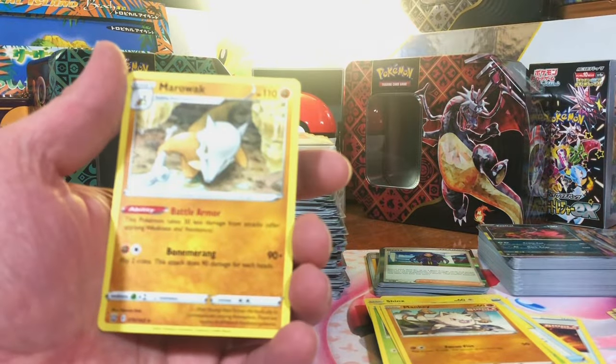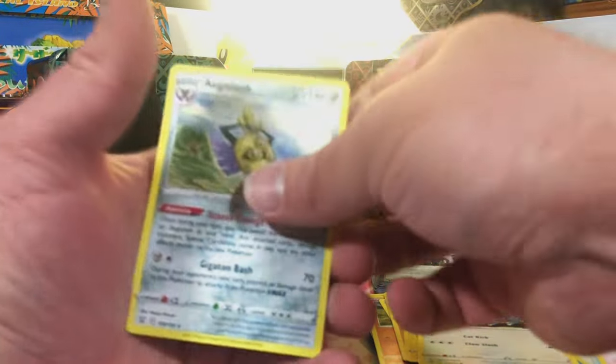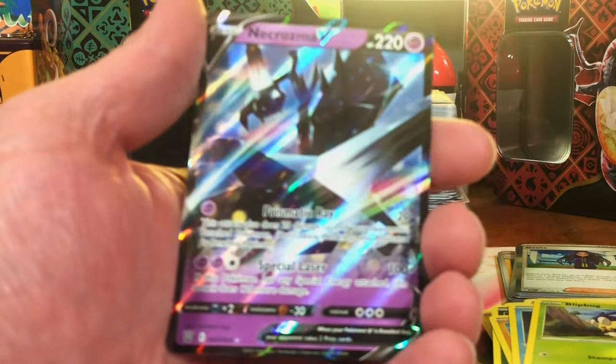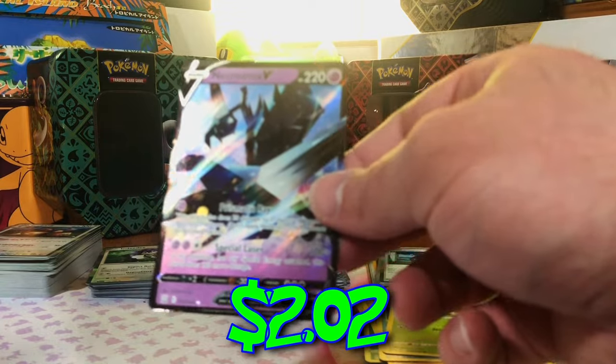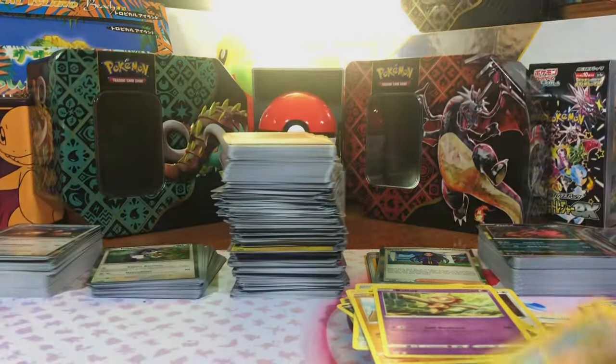Jellicent Reverse. And another Marowak Non-Holo. Kraudon Reverse. And Aegislash Non-Holo. Mian Sheo Reverse. And Necrozma V — first time pulling that, we'll take it. Galarian Mr. Rhyme Reverse. And Konkaldur Non-Holo.